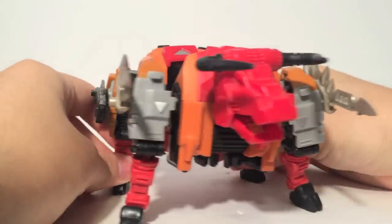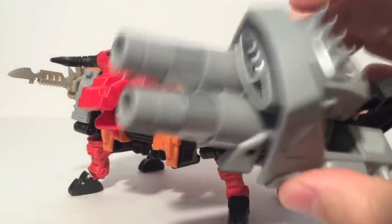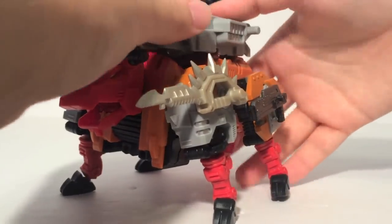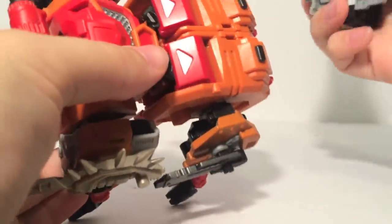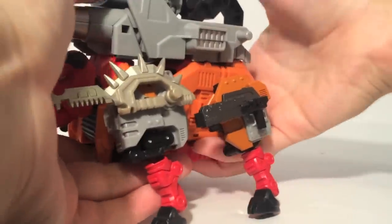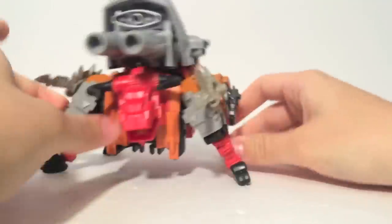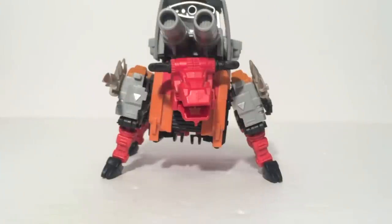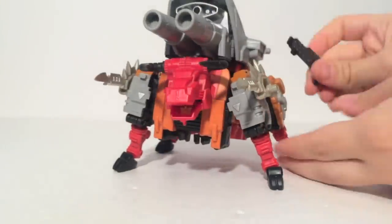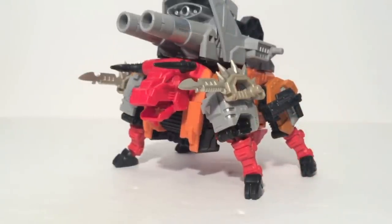It works out well. They don't conflict with each other too badly, but you will need to be careful when posing so that you don't cram his gun into his sword. You can also take his large cannon, and it clicks in with this little two-pronged tab into a slot in the back. It clicks in and is super solid, though it's kind of hard to get in sometimes. But now you've got a bull that's ready to pull off a tantrum. That is pretty much it to Bovis' bull mode — it holds weapons, it looks like a bull. Let's move on to his robot mode.